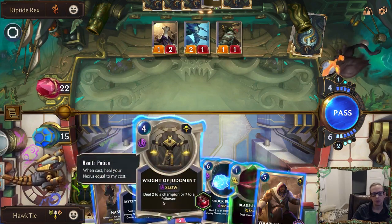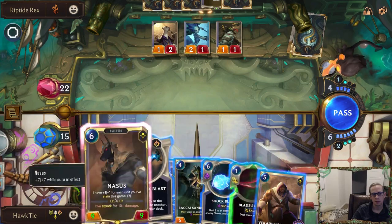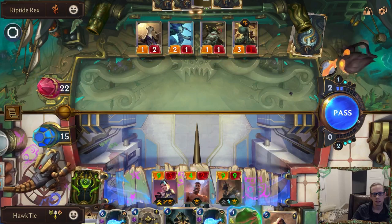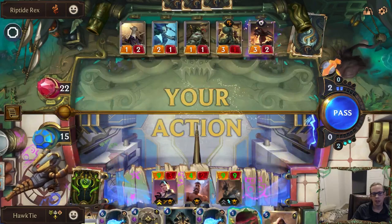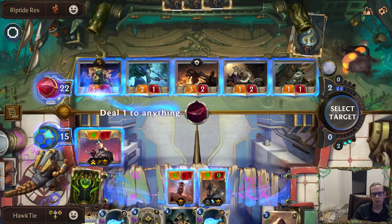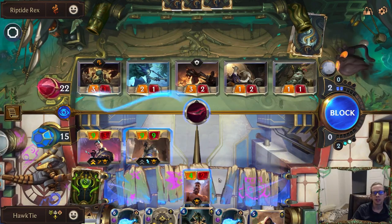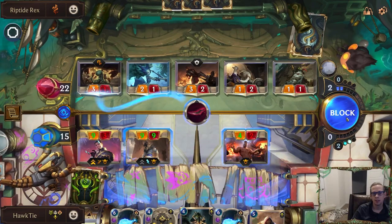My regular Shock Blast heals my nexus, but Jace's champion spell Shock Blast does not heal my nexus. Wow Nasus is pretty big! Let's play Nasus — because Nasus is a nine-nine, we're going to Blade's Edge something, and now he'll be a 10-10. Now he'll strike as a 10-10. We take two.